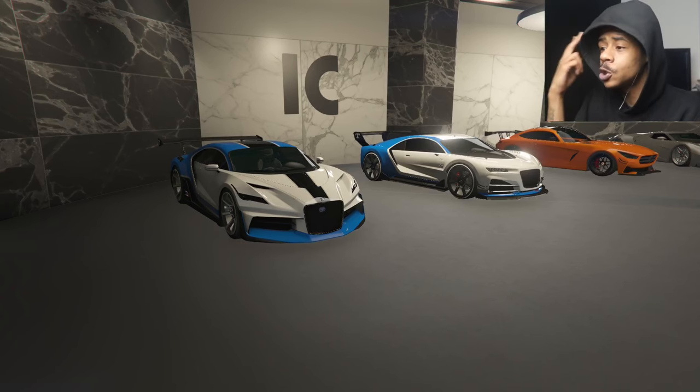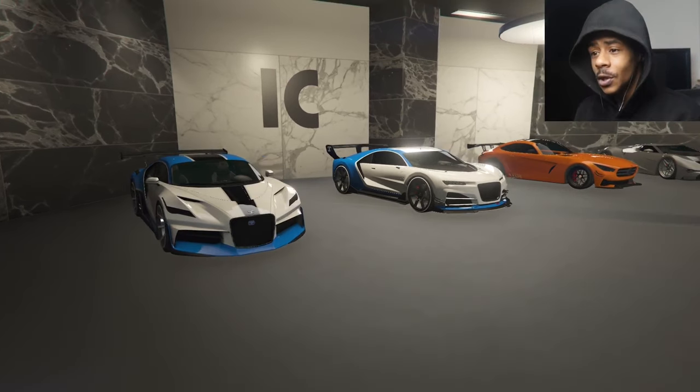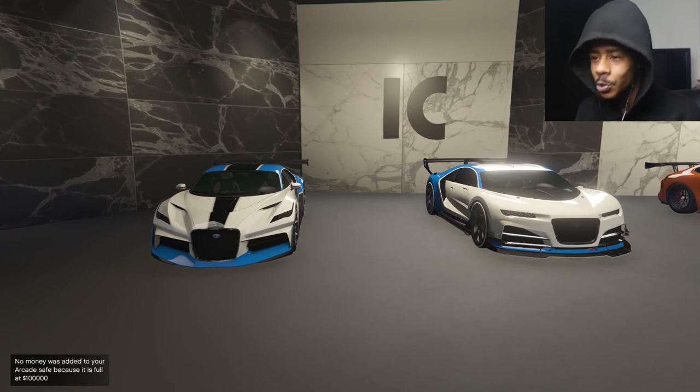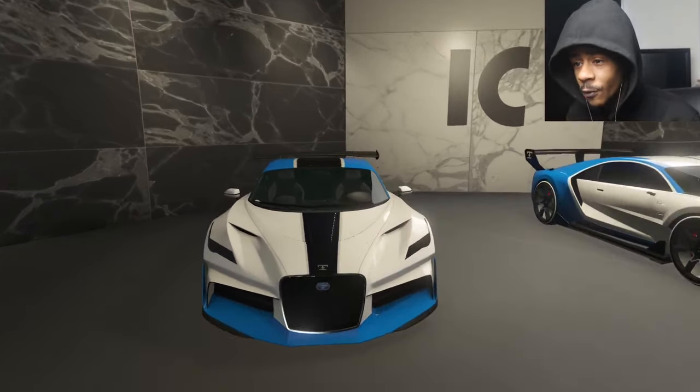First we gotta start off with my two twin cars — the two Bugattis. The two most beautiful cars I got in my collection that just sit together so perfect. Let's check these two out. The Thrax and the Nero. This is just amazing right here. Shout out to GTA because I really rock with these cars. We're gonna check out the Thrax first.